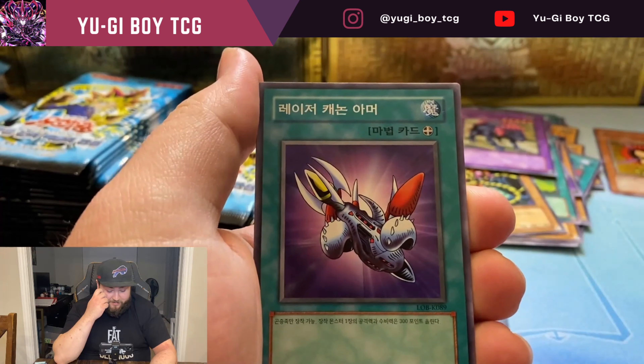This will be my third one of these I've opened and I have not pulled any of the really big ultras — I should say I did pull an Exodia head in the first one. So that's Wasteland right there, and Machine Dragon — I always liked that card, can't remember the exact name of it though.